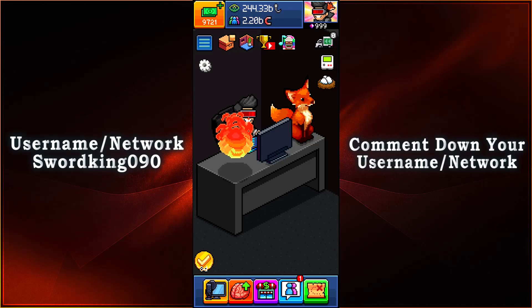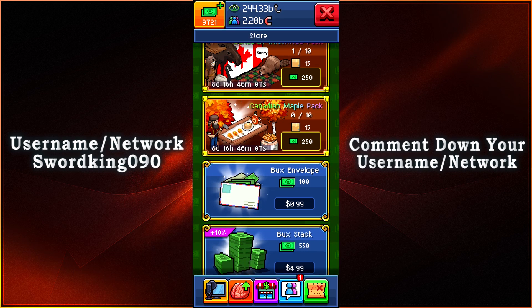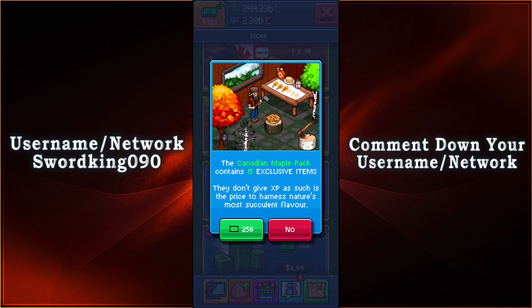What is up everyone, this is SwordKingsR90 and we're going to be taking a look at the second Canadian pack you're able to get for the celebration of Canada Day. Scrolling all the way down, we have the Canadian Maple Pack, which has 15 exclusive items. They do not give XP, such as is the price to harness nature's most succulent flavor. We all know that Canada is most famous for maple leaves and the syrup. Just from the preview, it looks oh so good. Let's go ahead and see what we can get from this pack.